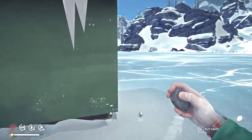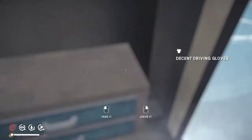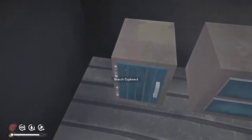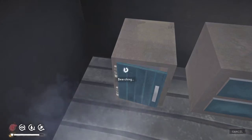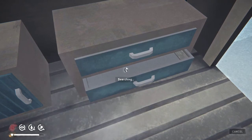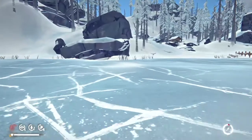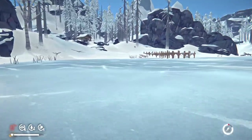We're going to check this fishing hut first. It looks like we have driving gloves, but no hammer. Let's loot — scrap metal, we'll take that. Let's have a look around here. Doesn't look like anything else. Let's head to the actual Mountaineer's Hut.